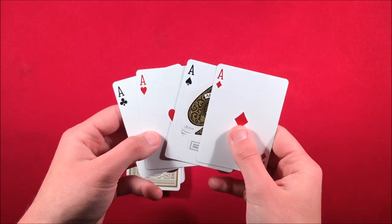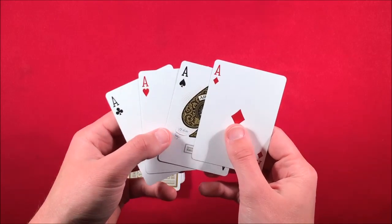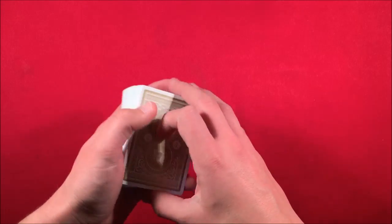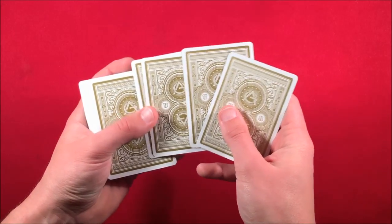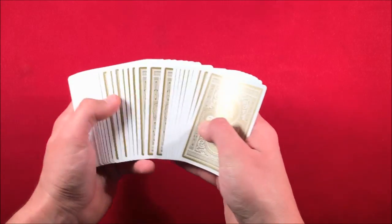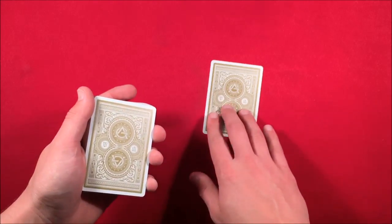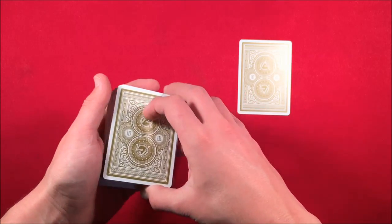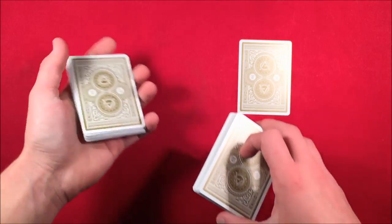To start everything off, you want to get the four aces in position so that you have the ace of spades second from the top when they're face up. When they're on top of the deck, the ace of spades should be in the third position. Make sure you do that, then come back. The first thing you want to do is have the spectator go through and pick any card they want — they can look at it — and as they're holding it, they're being misdirected.